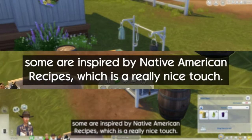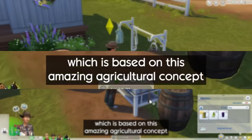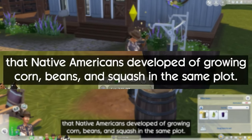The Horse Ranch expansion pack is coming with several new cooking and grilling recipes, but the base game is getting a new recipe as well for Three Sisters Chili — a recipe coming from Iroquois and Cherokee tribes incorporating corn, beans, and squash that were planted together.